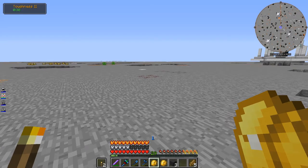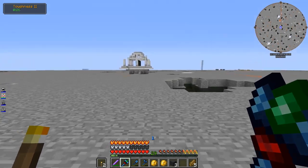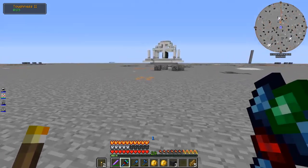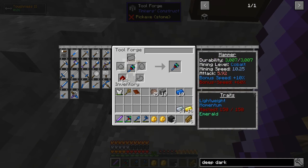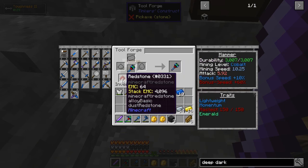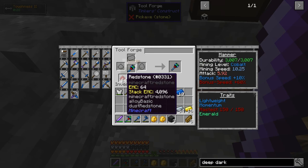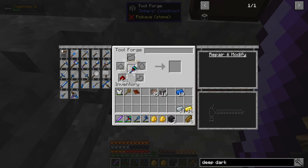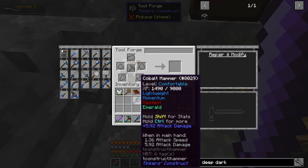I'm gonna keep mining some more. I just went back and repaired the hammer — it broke quite quickly. My hammer gained a level so it gained another modifier slot. I'm gonna throw a bunch more redstone in it to change the bonus speed from 40% to plus 60%, from 8.81 to 10.25.